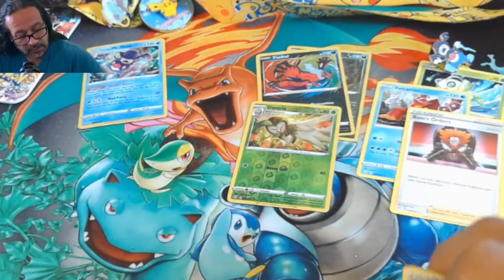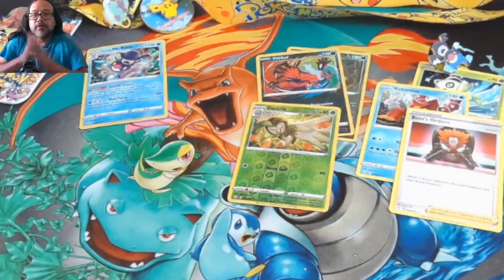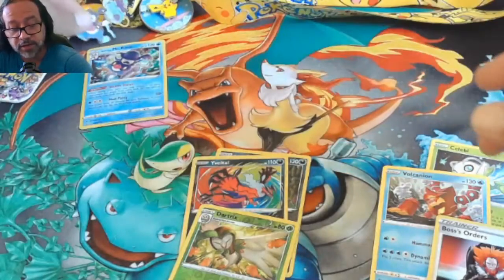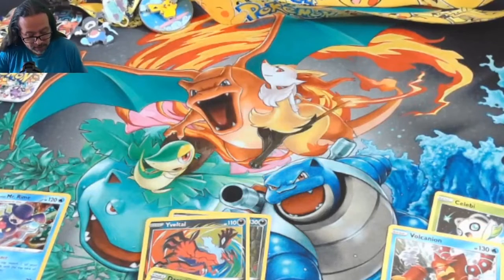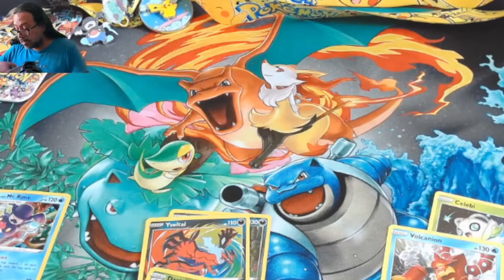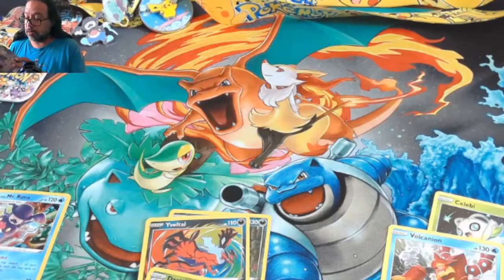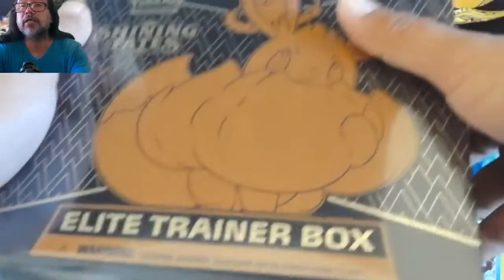Putting those to the side because we need all this space now for the ETB. We'll put the Galarian Mr. Rime over here as well. Okay, so next is the Elite Trainer Box right here.